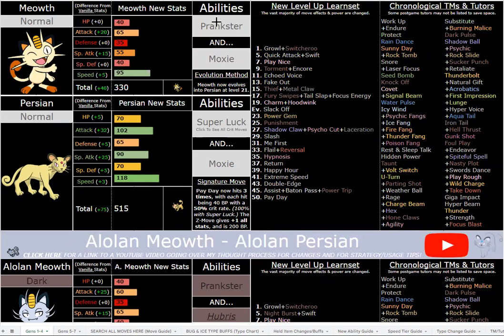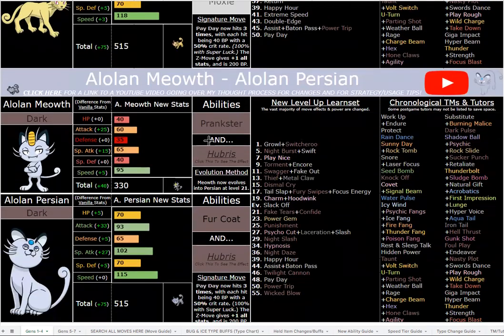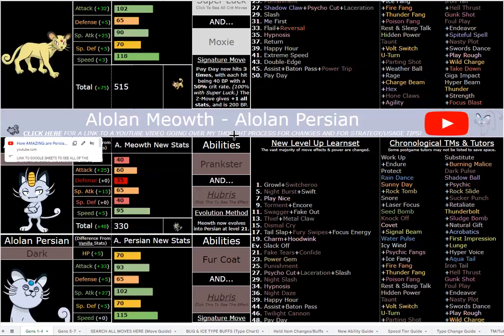By this hack's standards I felt Persian was kind of mid — yeah it's fast, yeah it's decently strong, yeah it has good coverage, and Super Luck isn't bad with the new crit moves, but it just felt lame. Now it's way cooler and I'd actually like to use one. Alolan Persian is your fast, bulky utility Pokemon, and Hubris is good for certain situations because Hubris functions like Soul Heart — a special Moxie. You can check out what all the new custom abilities do in the description below.